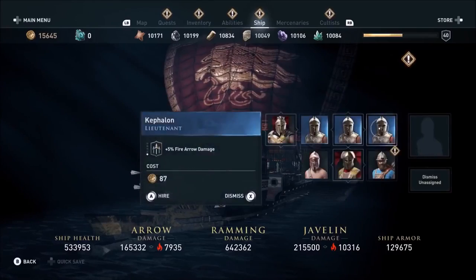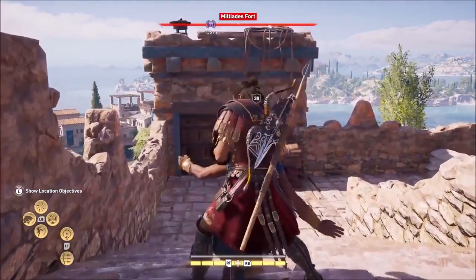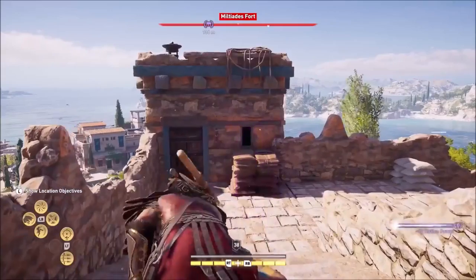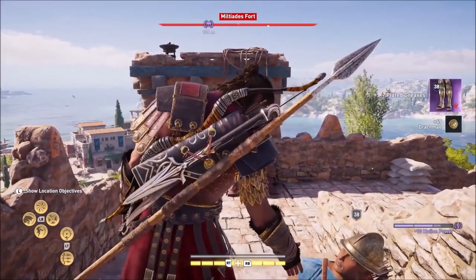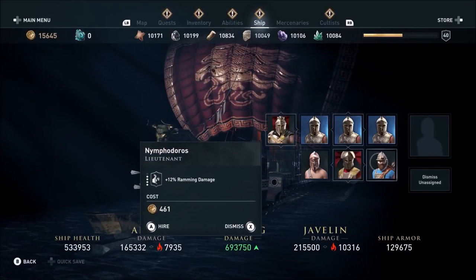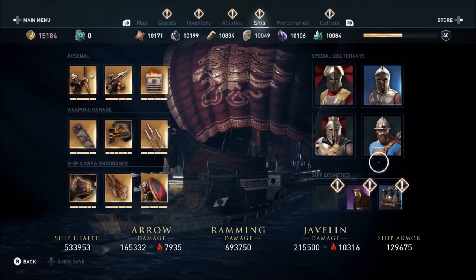You can recruit lieutenants from people in the world — be they individual weak archers, or if you want to find the best mercenary in the world, you can knock that person out, pay them, and convince them to join your crew. They can come from missions, or you can find ones with good perks. They're going to give you more weapons, better armor, and crazy perks on your ship like boosting speed and having more stamina. They change almost every part of your boat, so every one of them is very different.